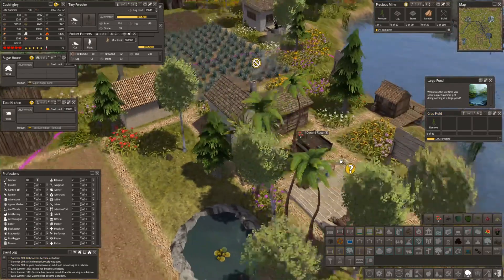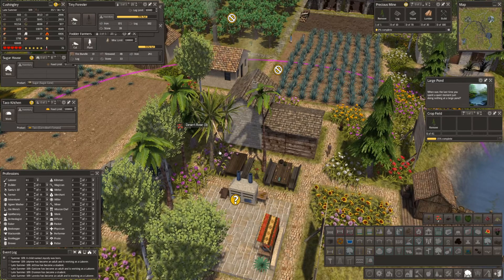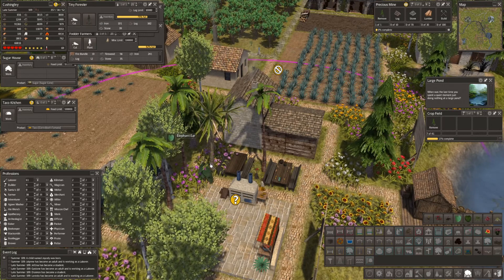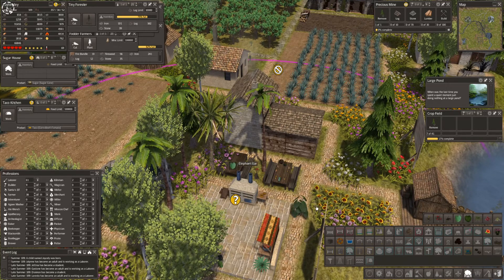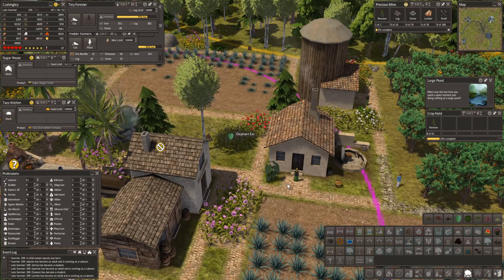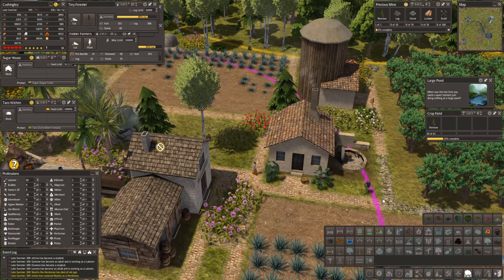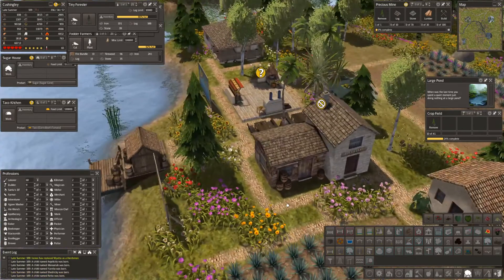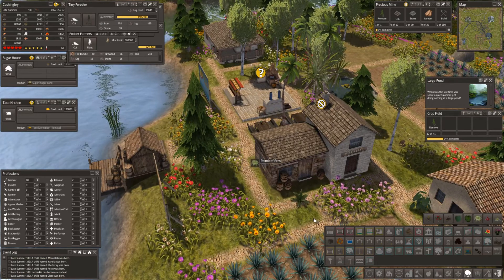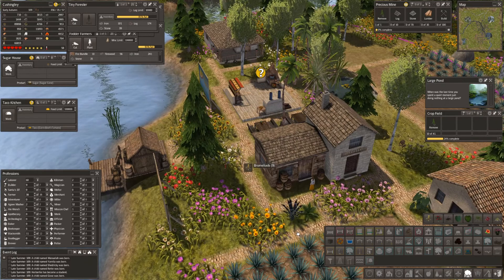A desert rose for example would go very nicely there, and maybe if we put a few exotic plants in. An elephant — oh my word, look at that. Yeah those are exotic aren't they? They fit in perfectly. A monstera — I don't know these plants at all but I'm loving the look of them. We can build here — a palm leaf fern and bromeliads, gorgeous.